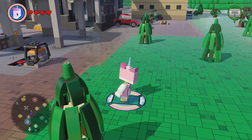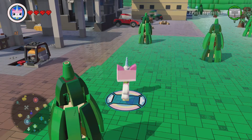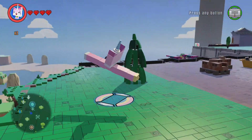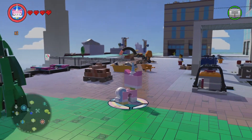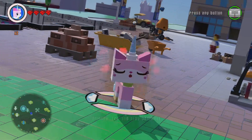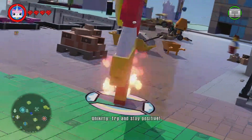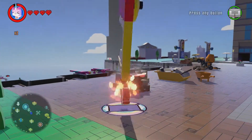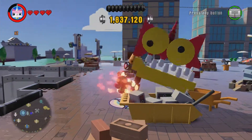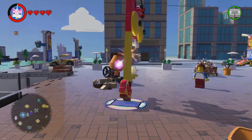First of all, Unikitty unlocks the Lego Movie World, and as everyone knows she can turn into Angry Kitty, which is really good if you want to do some combat — you can just come in and destroy everything. One of her other features is that she can destroy rainbow blocks, which is really useful because she is